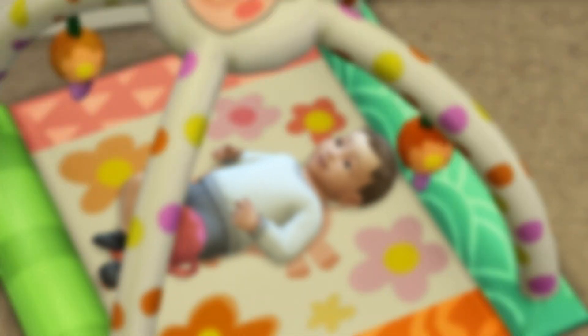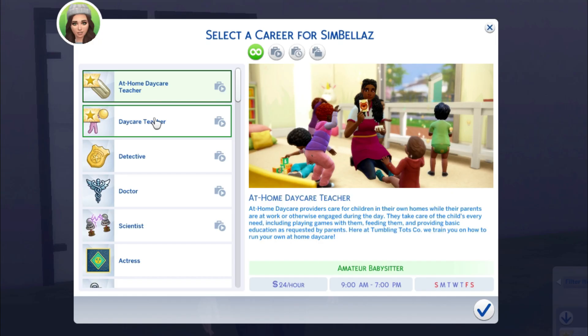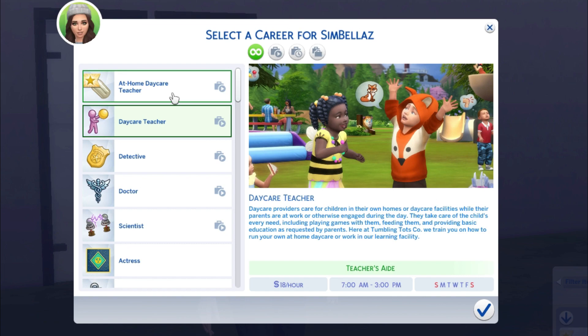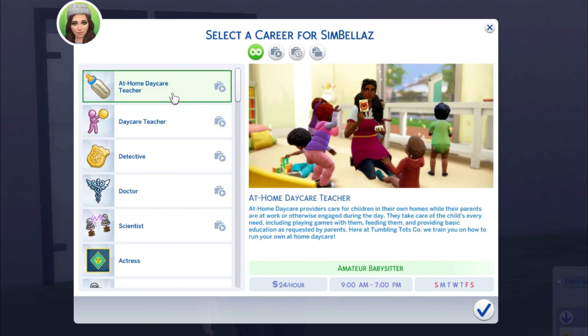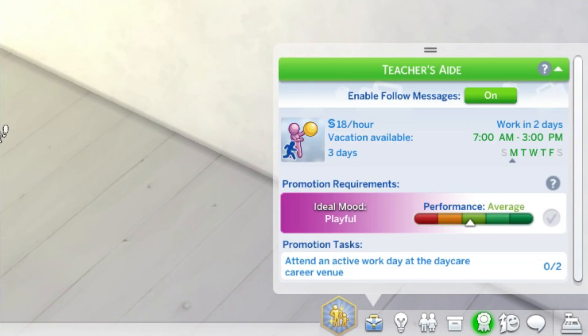And now we're going to go over to the best one in my opinion. Number seven: the Active Daycare Mod by Itscatato. This incredible Sims 4 mod allows you to run a daycare in The Sims 4 just like you could in The Sims 3. You can either run a daycare on a different lot or be a daycare owner at your own home. If you choose daycare teacher, you have a time schedule telling you when you're going to work — you'll be working from 7 a.m. to 3 p.m.